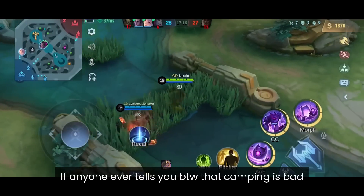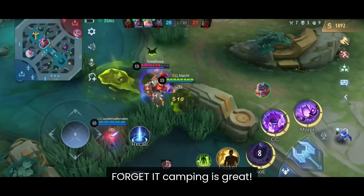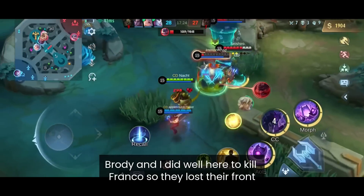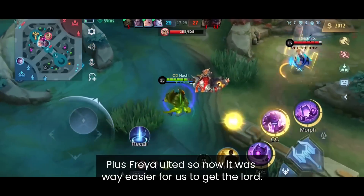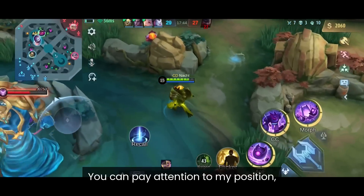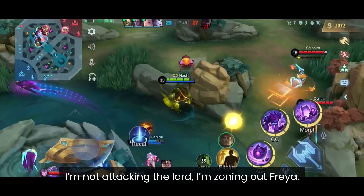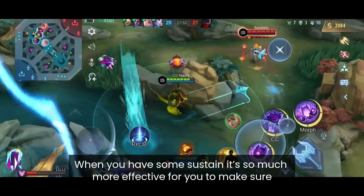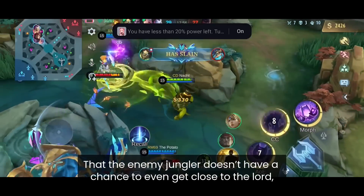If anyone ever tells you camping is bad, forget it — camping is great. Brody and I did well to kill Franco, so they lost their frontliner who is super important in the Lord fight. Plus Freya had used her ult, making it even easier for us to get the Lord. If you pay attention to my position, I'm not attacking the Lord — I am zoning out Freya. When you have sustain, it's far more effective to keep the enemy jungler away from the Lord than to tickle it with your tiny damage.